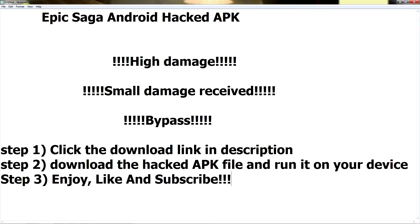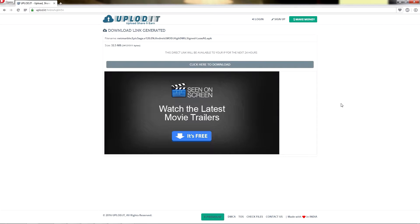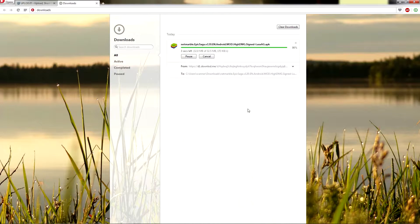Step one: click the download link in the description. The download link is right there — click on it. Once you go to the page, download the hacked APK file and run it on your device. Here we have the file, so click it to download. Downloading it can take a while, probably five minutes.